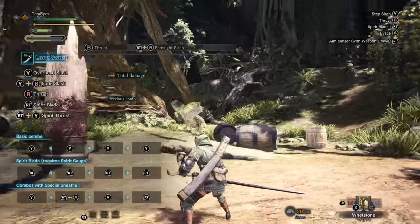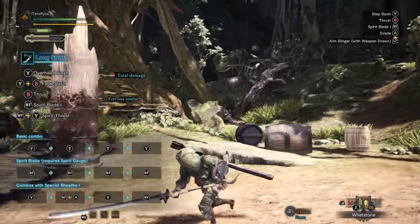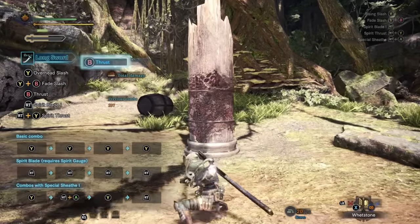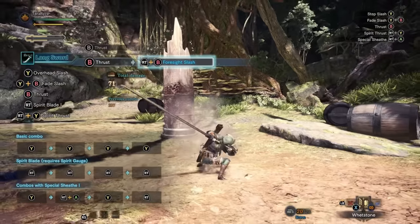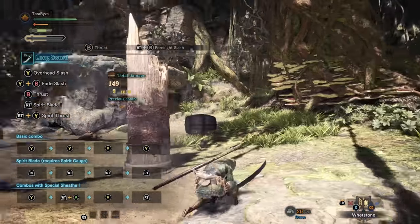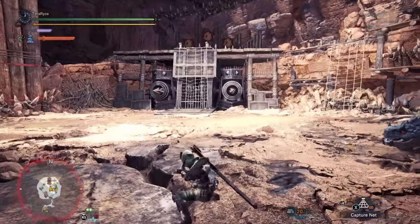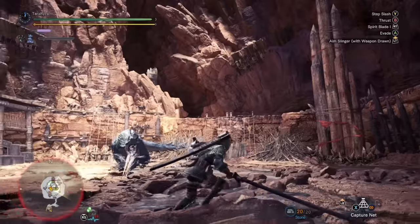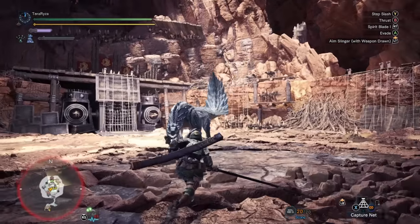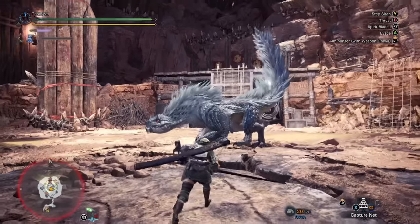The last notable attack of the longsword is the Foresight Slash — though I wouldn't call it normal. This is a move that utilizes I-frames, but only as your hunter is moving backward. Your hunter will always follow up with that slash moving forward again. Using the Fade Slash improperly results in getting attacked.